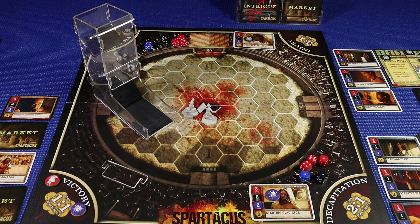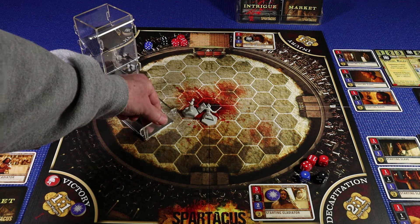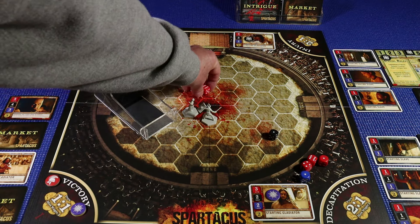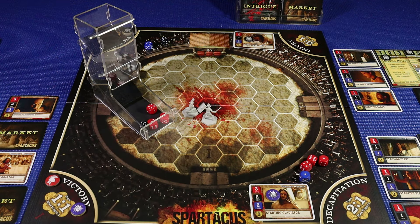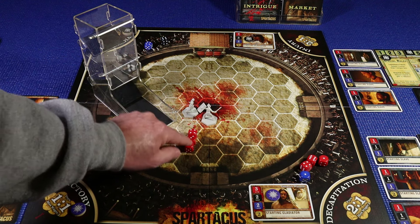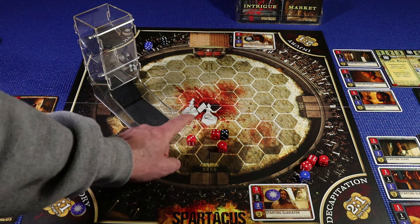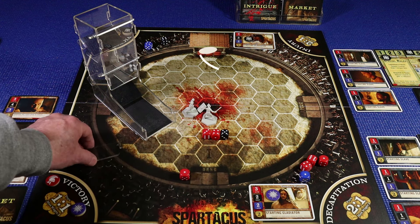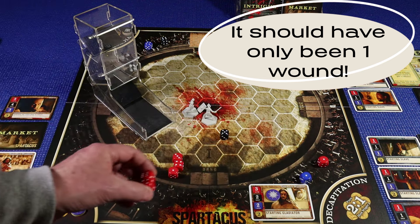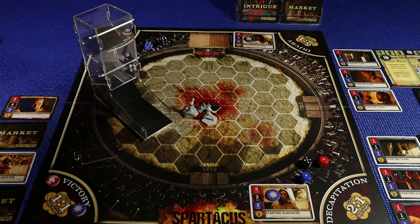Salonius attacks with three attack dice against Glaber's two defense dice. Results: six, four, one versus six and one. The six ties the six — ties go to the defender, no hit. Four beats one — one wound to Glaber, who loses a defense die. Salonius's move concludes his round. House Glaber then attacks with three dice against Salonius's one remaining defense die. Results: four, three, one versus five — the five parries the four. Two unopposed dice remain; one is less than three and doesn't count, but the three-or-higher one does — two wounds total are applied to Salonius, who has no choice but to take them both.